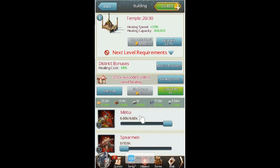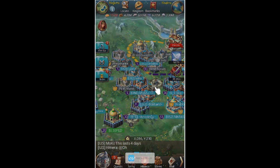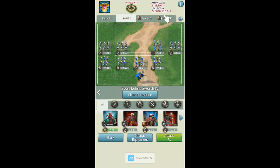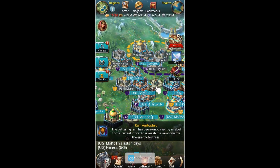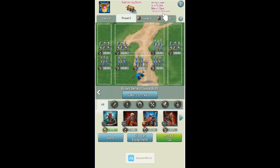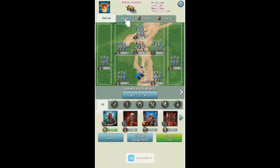Now I heal my troops real fast. My equipment is still set on march size. For example, if I attack this level 3 encounter camp with march size equipment, my march size is 227,000. But if I switch to my attack equipment without the march size bonus, my march size drops to 193,000 — about 30,000 less. So it's important to have it set on march size, then attack. I want to do the hardest difficulty because I feel confident I'm going to win.